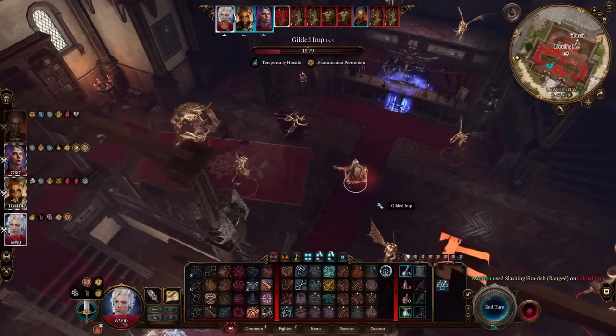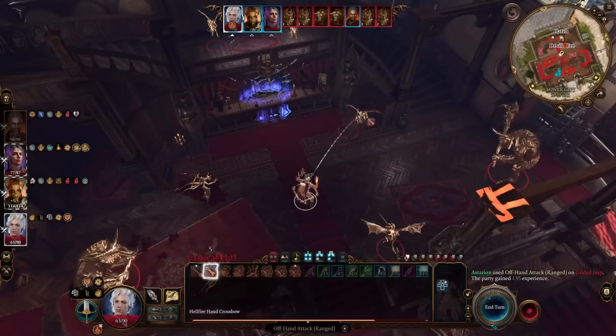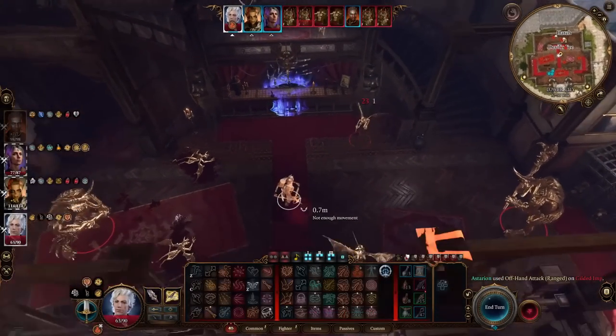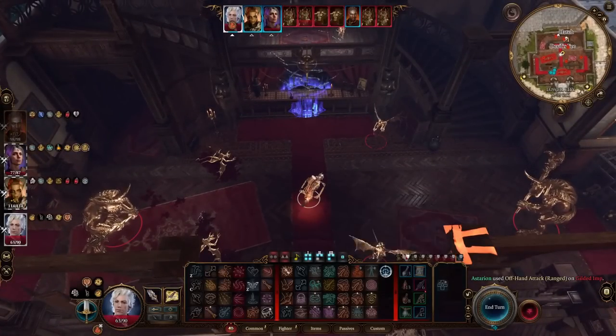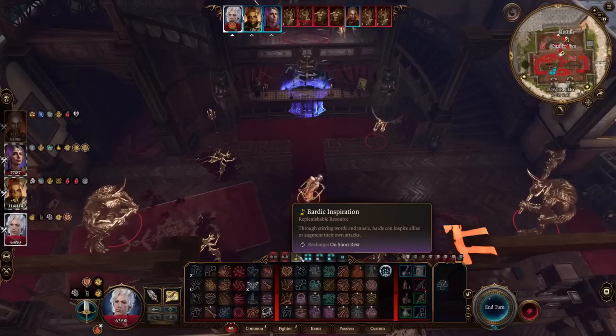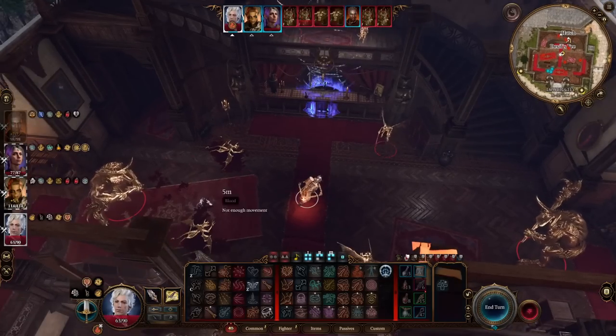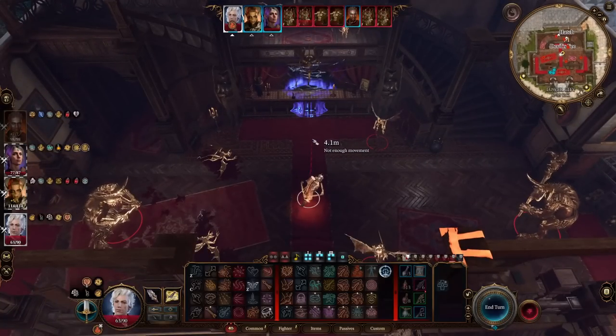Offhand attack, offhand attack. And we still have one more slashing flourish left, so if I was hasted I'd be able to do another slashing flourish — killing pretty much four high-HP targets. That's pretty damn good, to be honest.